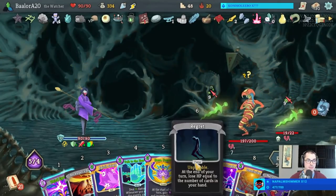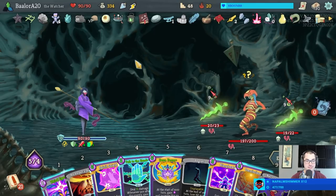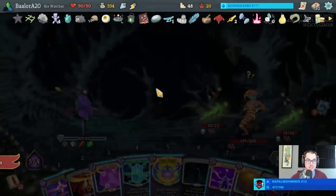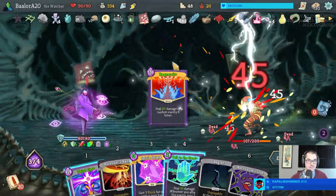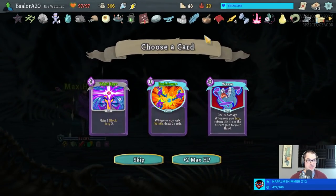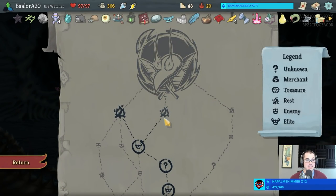Very important that I don't use Blasphemy this turn even though I have the buffer - the Regret is in hand and that would be a disaster. Unless - hold on - unless I were to instantly win by Omnisciencing a Ragnarok, which would then play three times but only needs to play two times. Get more max health and scales, and maybe a Rushdown, but what about just more scry? Just more scry. 97 max HP.